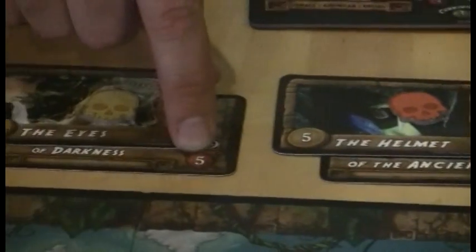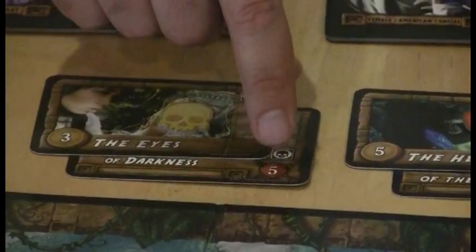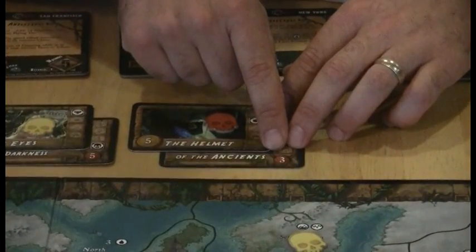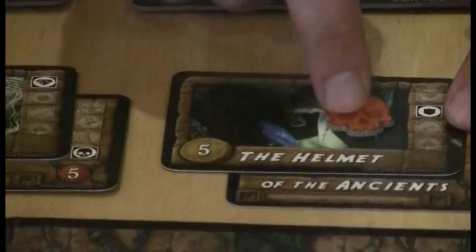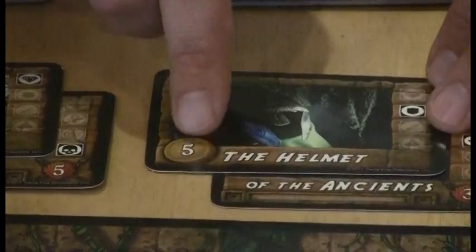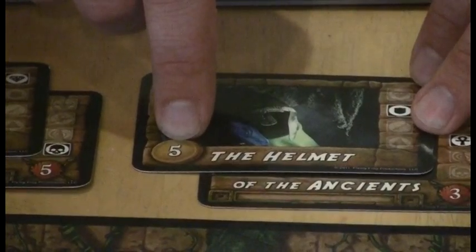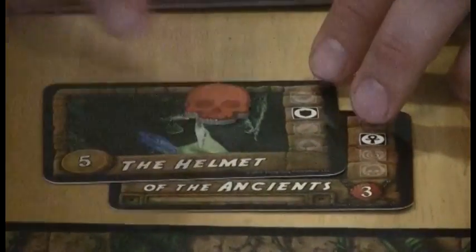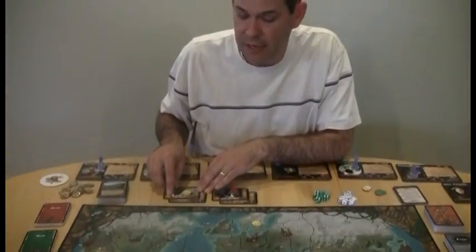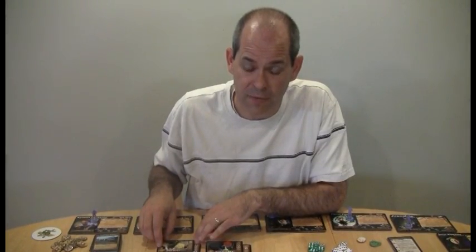The numbers on the artifact card tell you how many dangers you must pass to get it. So once Jake gets to the Andes going for the Helmet of the Ancients, he has to pass three dangers to claim the artifact, which is worth five fortune when he sells it back in a city. The Eyes of Darkness, by contrast, require five dangers but only give three fortune.